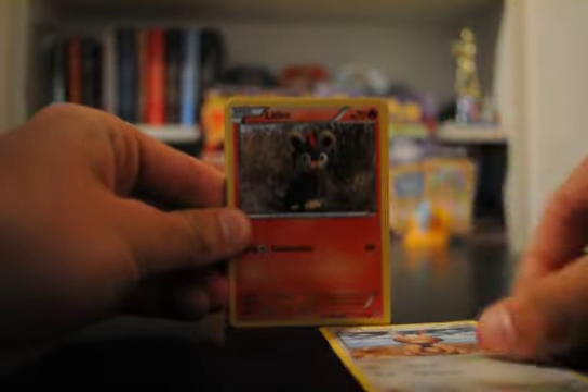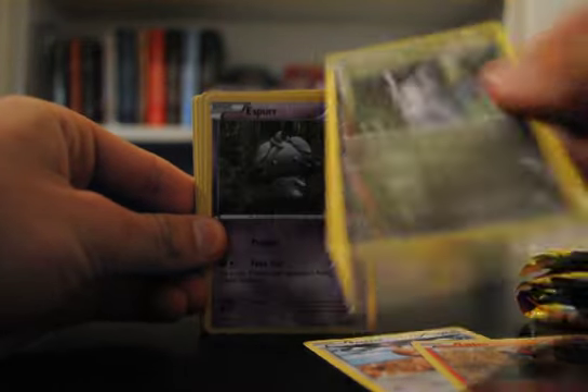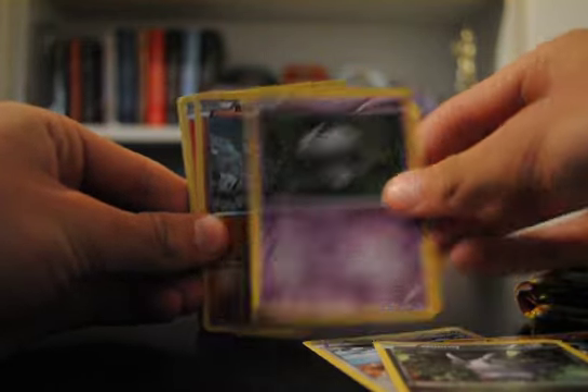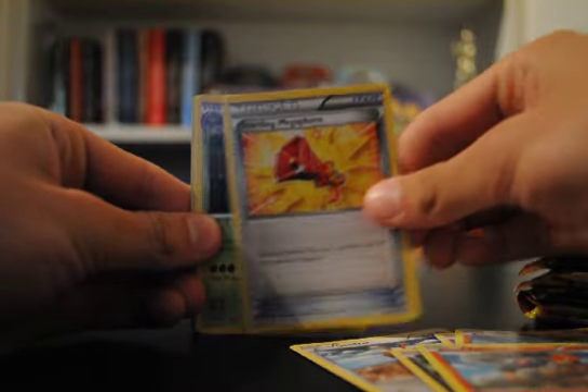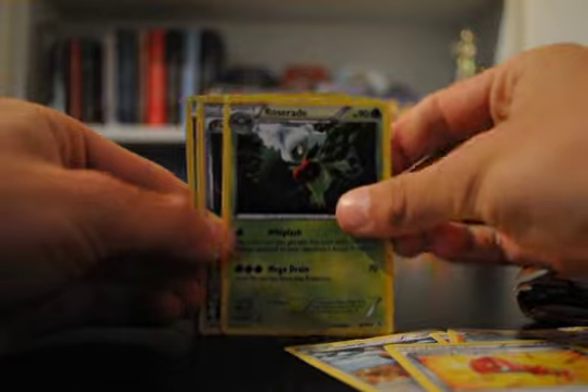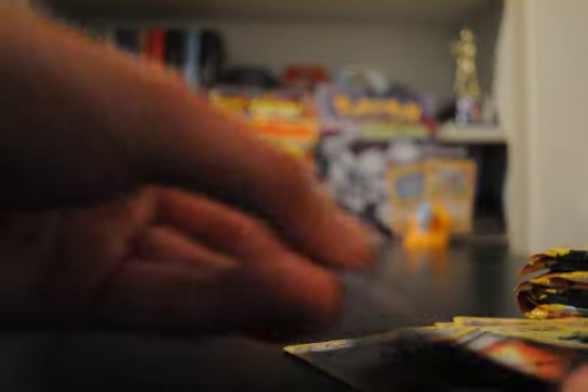Alright, we got Sentret, Litleo, Gumi, Esper, Binocle, Torkoal, Startling Megaphone, Roserade, Reverse Fiery Torch, and Carbink Hollow. That's a rare hollow. Although, all the hollows are rare. Okay, on to the next pack.